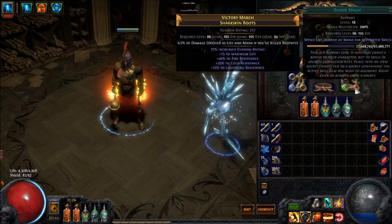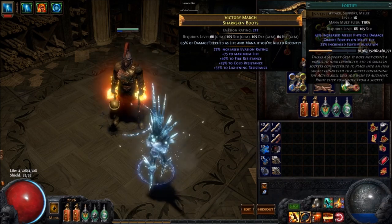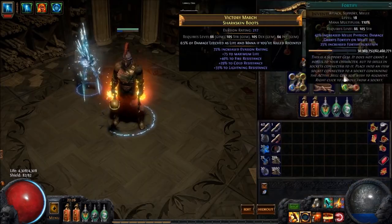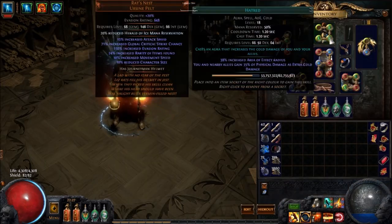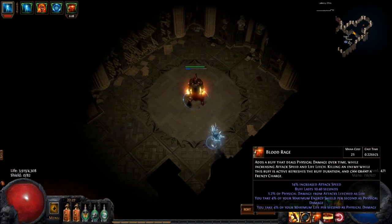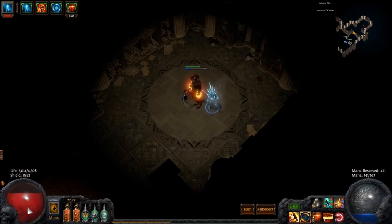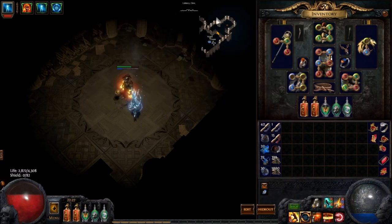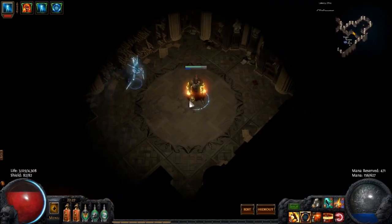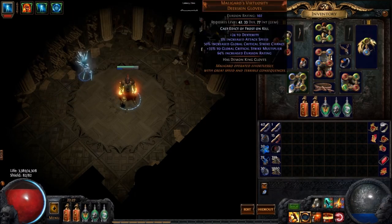For your Whirling Blades setup: Whirling Blades, Blood Magic, Faster Attacks, and Fortify. Both Faster Attacks and Whirling Blades quality will help make your Whirling Blades very quick, and that is also where your Fortify uptime is maintained. Blood Rage is definitely used for more attack speed, a bit of leech, and some Frenzy Charges — makes the degen just a bit annoying but worth it.